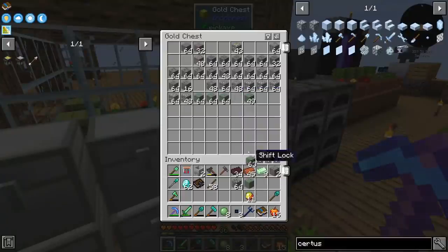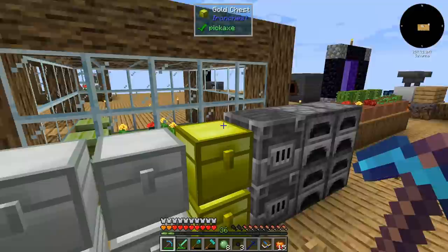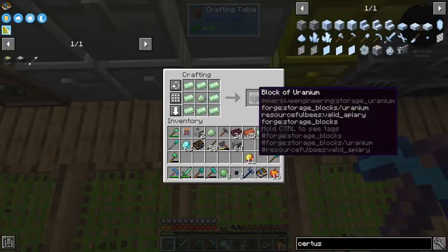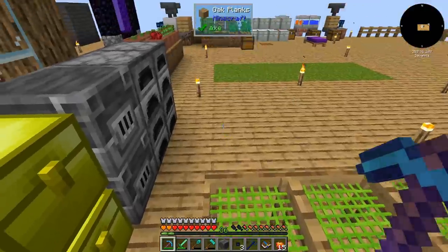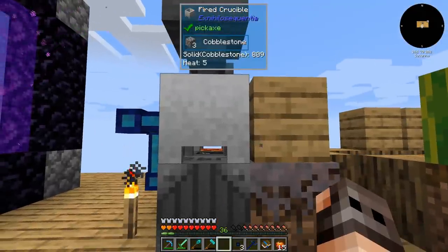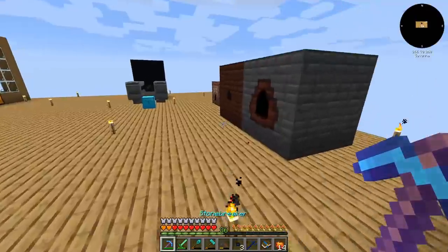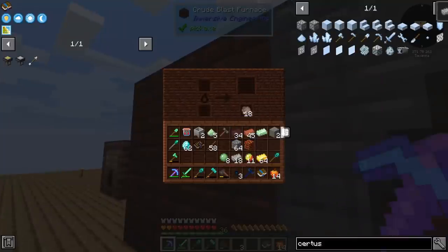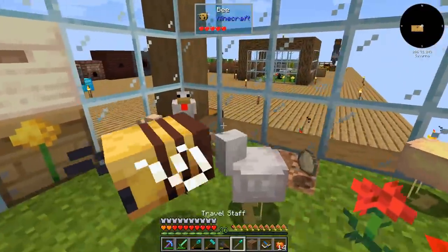I know there should be a better way of getting lava because I need to get a lot of skystone in order to get certus quartz and charge certus quartz. The only way of getting it other than Mekanism — which is not possible for us — is to have a bucket of lava for each and every one. There is a recipe for a uranium block from Immersive Engineering. It's heat 5 — that is better.